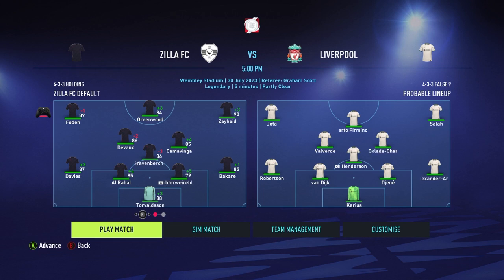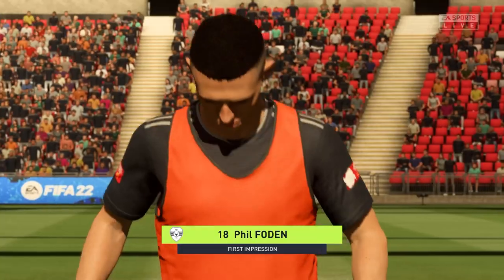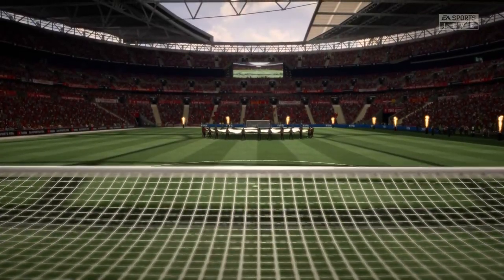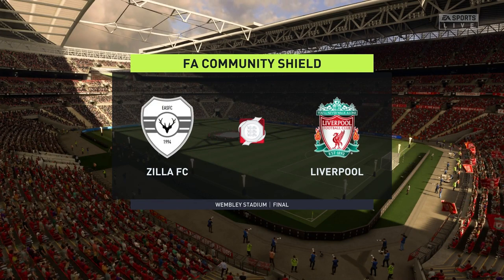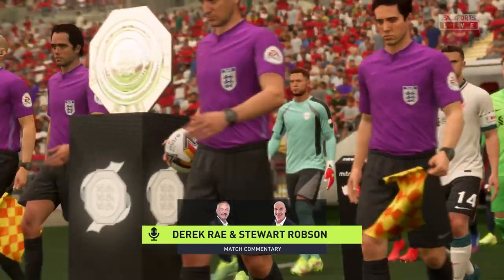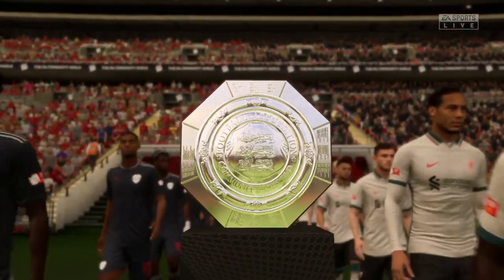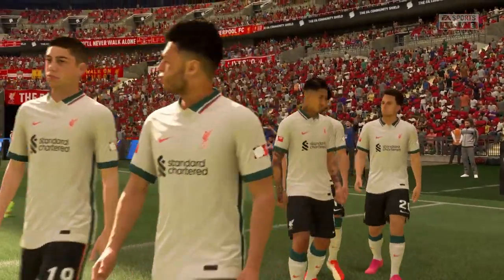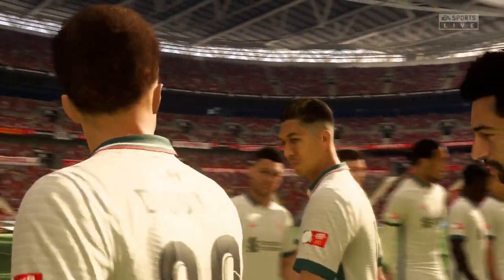It's time for the Community Shield match against Liverpool. We have Zaid on the right — our first Nike-rated player — with Foden also entering Nike ratings soon. Greenwood is now the new striker, replacing Rivera, so let's see how he fills those shoes. The midfield is Devoe, Gravenberg, and Kamavinga, with Davies, Aorahal, Alderweireld, and Bakari at the back. Alderweireld is 79, so we really can't wait for the Upamecano deal to go through.